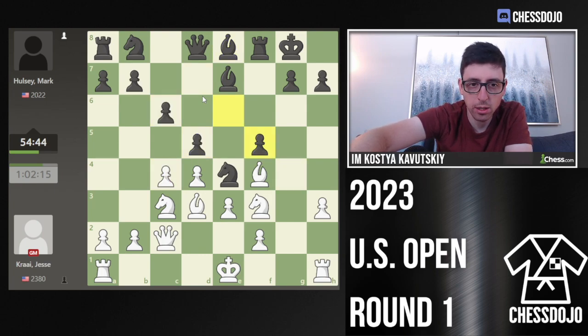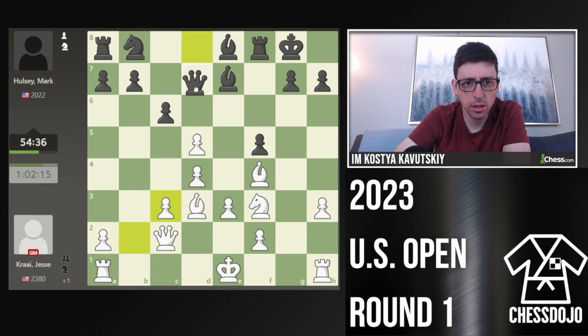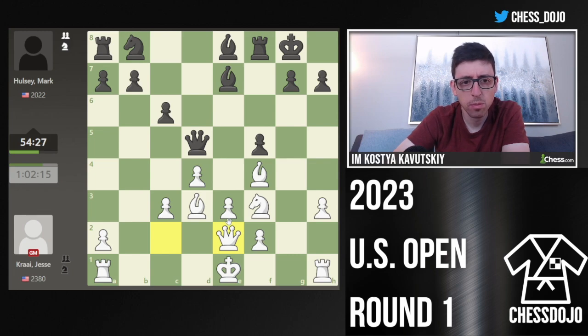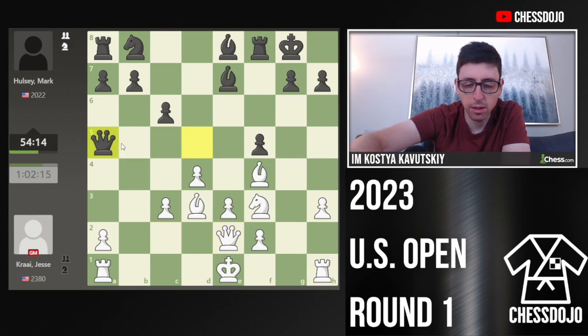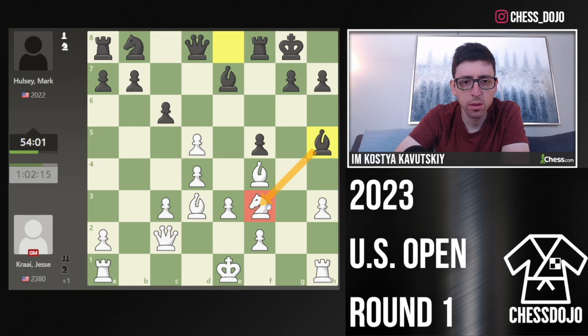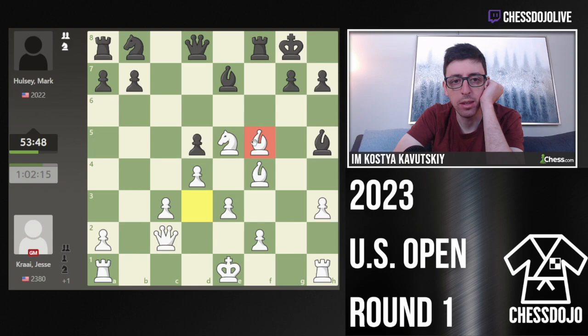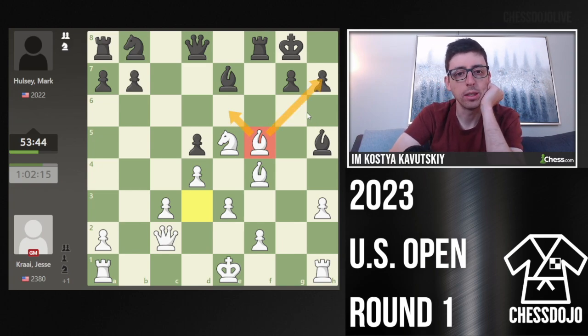I took here first, pawn takes, I took here. Black took on C3, I took with the pawn. I was definitely expecting Queen takes D5 to defend F5, and then my plan was Queen E2 — threatening Bishop C4, and I want Knight E5, just castle. But to my surprise, he played Bishop H5 first, which seemed like a blunder. Now Knight E5, the Knight just hops in and you can't even take with the Queen because of the Bishop. He probably just forgot — didn't realize Bishop C4 here, and if pawn takes, Bishop takes F5 is just winning a pawn.